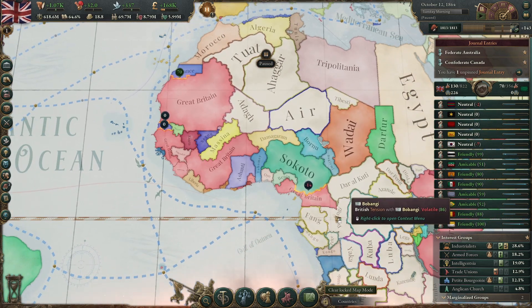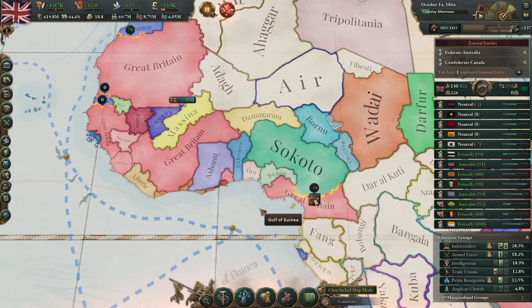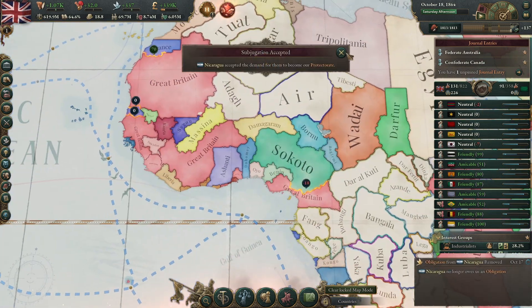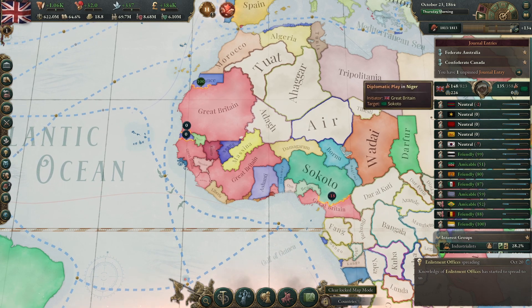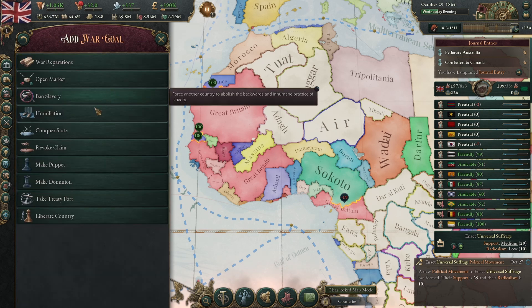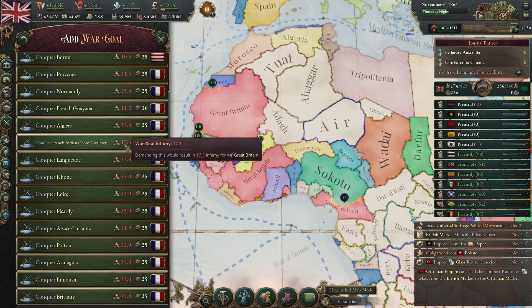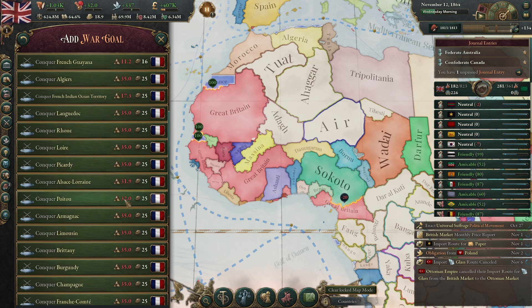We have a potential war on our hands. We started an open market play against Sokoto — we aren't doing conquer states yet — and they called in France. If Sokoto doesn't back down, we'll add war goals against France, which would be flavorful. But there probably should be a rebalancing of infamy: taking back a treaty port costs 17 infamy, conquering Algiers 35, Poitou 32, Alsace-Leron 32.